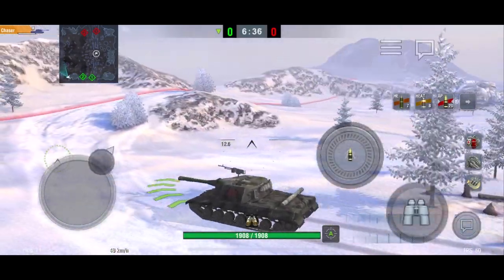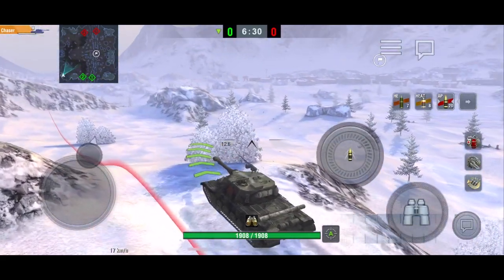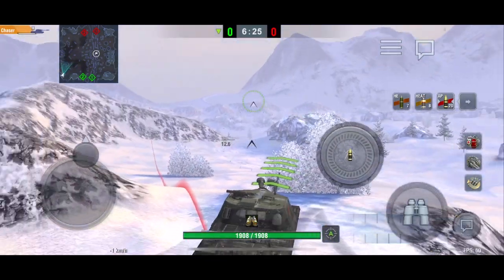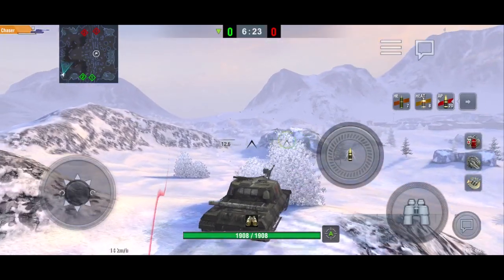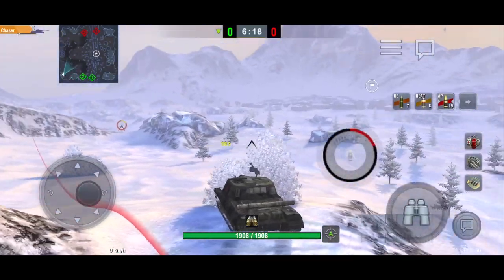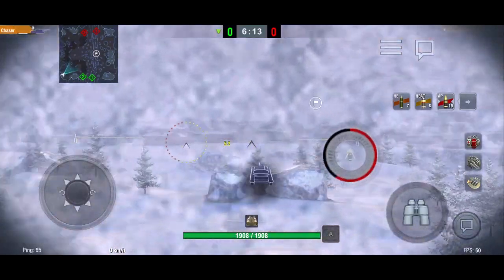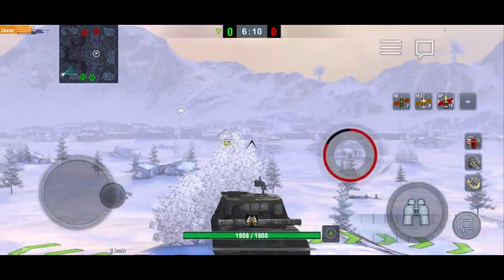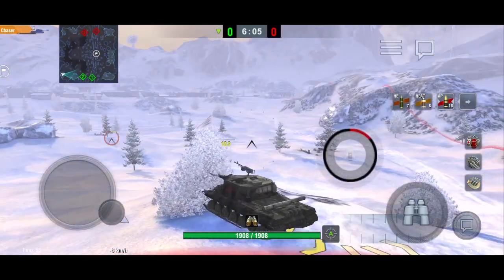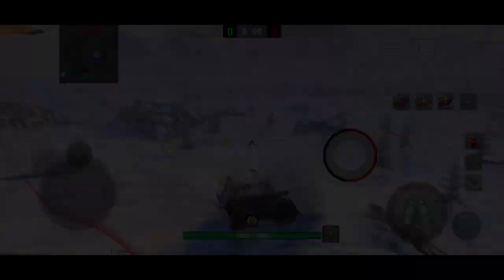Everyone probably already knows the standard TD positions because TDs are very common on this map. This is just the best position to take as a TD, especially if you're a fast TD — you can get to this position very quickly and then dish out a lot of damage easily. Most big damage games on this map come from this position and the opposite position on the other side, because you can cover a huge portion of the map without getting spotted. The only downside is that you might get shot by a blind shot.